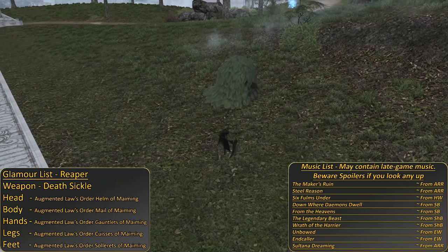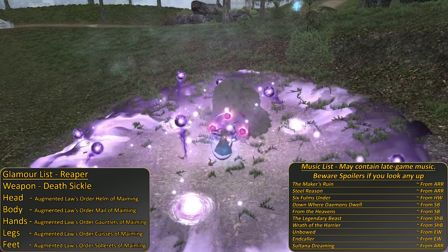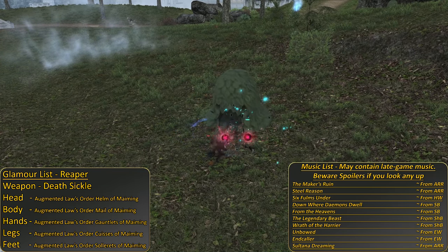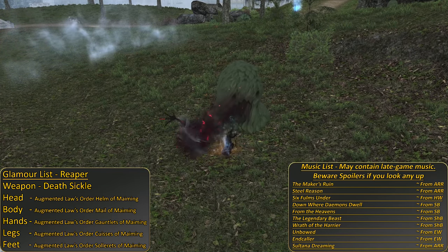Welcome to the Reaper 1 to 90 leveling skills guide. In this guide we'll cover all of your skills as you train to be the biggest idiot to give your soul over to a void scent better than the rest of them, but also hopefully kill your enemies along the way.